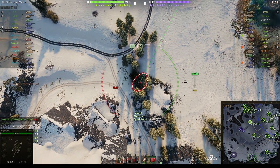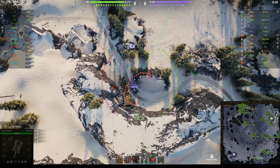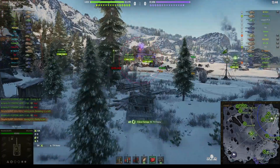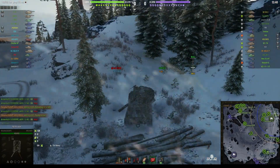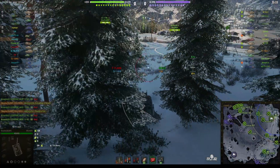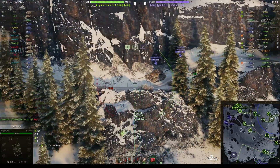Scorpions only have 1,150 hit points, and if he got an average roll of 900 alpha, he's left him on only 250 hit points altogether. T-54 Heavy lined up, round's out — and he knew his shell was inbound, stopped suddenly in his tracks and backed up. He saved himself from serious damage, only losing 124 hit points from that shot.